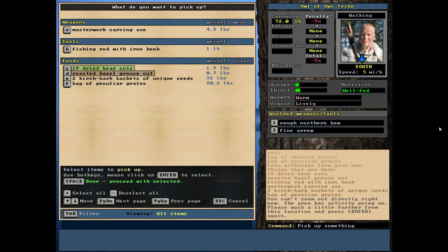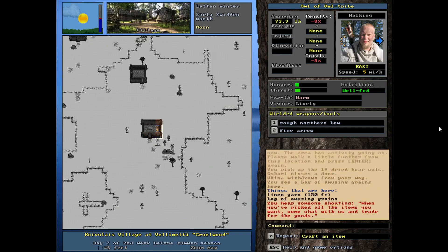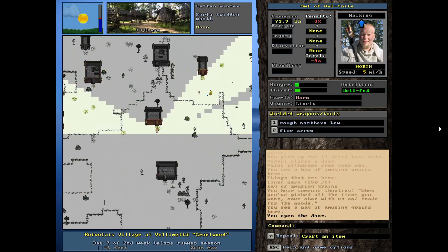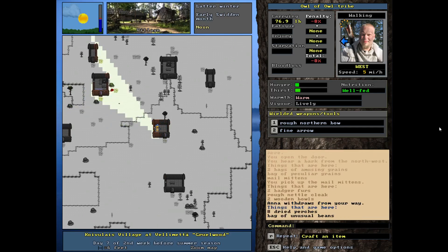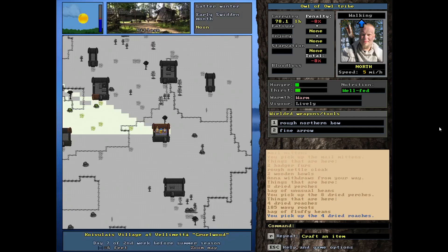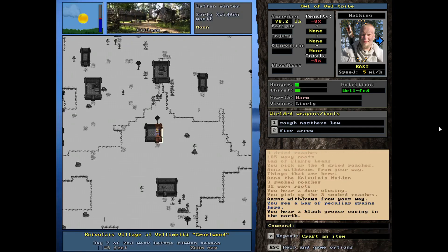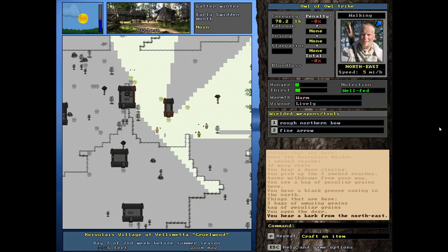I want to grab the meat. There's a masterwork carving axe but we're not really builders right now, not trying to build stuff. I've already got some yarn so I'm good on that. I think they have some male mittens somewhere - there they are. There are also badger furs and some food - only a pound of food but I'll grab all the food I can. There are four roaches, that type of fish, and three smoked roaches - that's very little food.